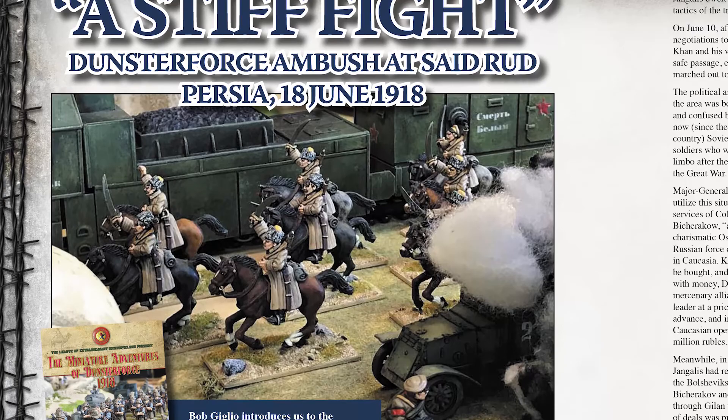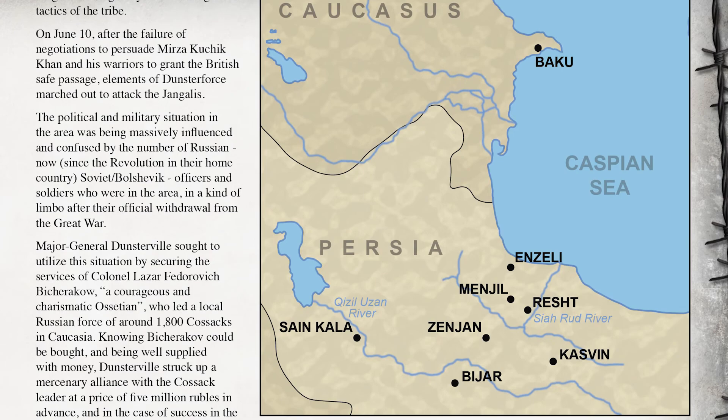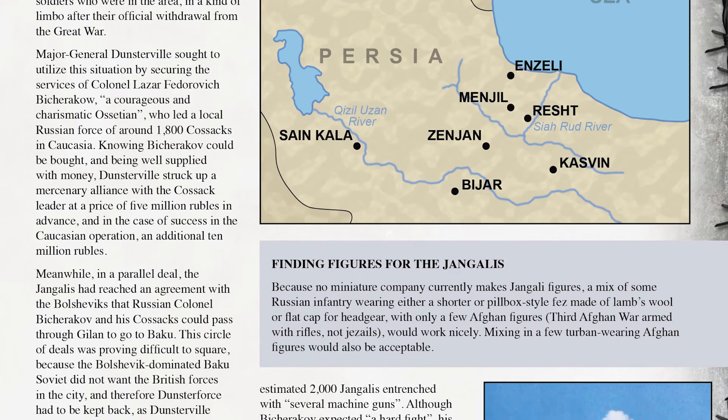We should also point out that the January 2019 issue of Wargames Illustrated features a bonus scenario for Dunstforce, supplied to us by the book's author and friend of the magazine, Bob Gillio — or Robert when he's using his posh author name.